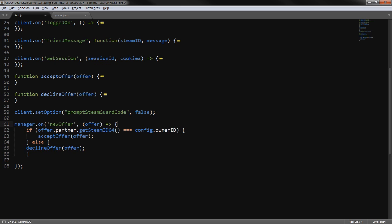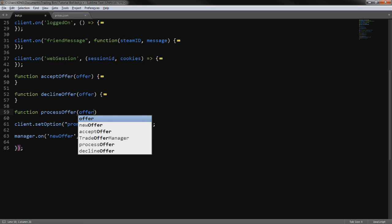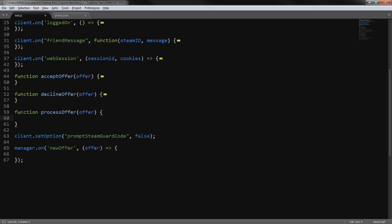Since before we had the 'on new offer' handler set to just accept or decline, we're going to remove that. Instead we're going to create a new function called processOffer which will check out the offer and handle the logic.